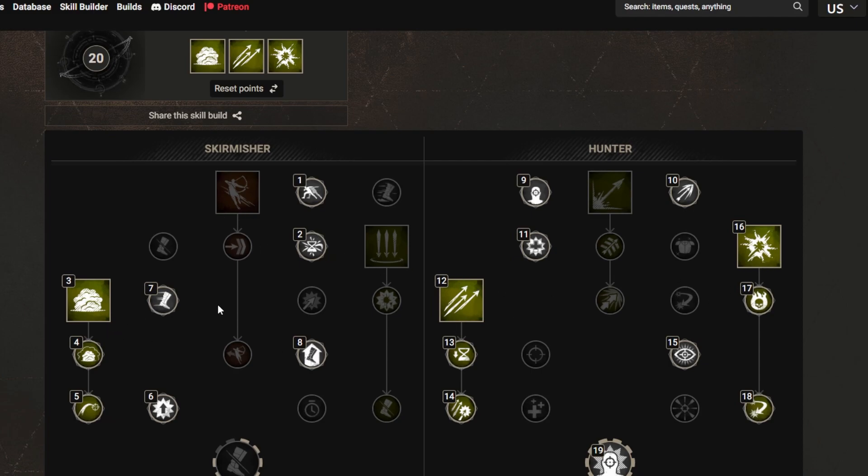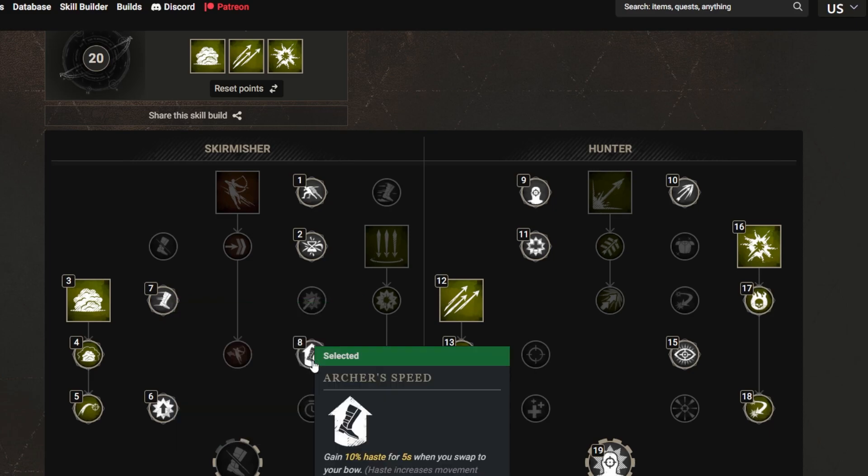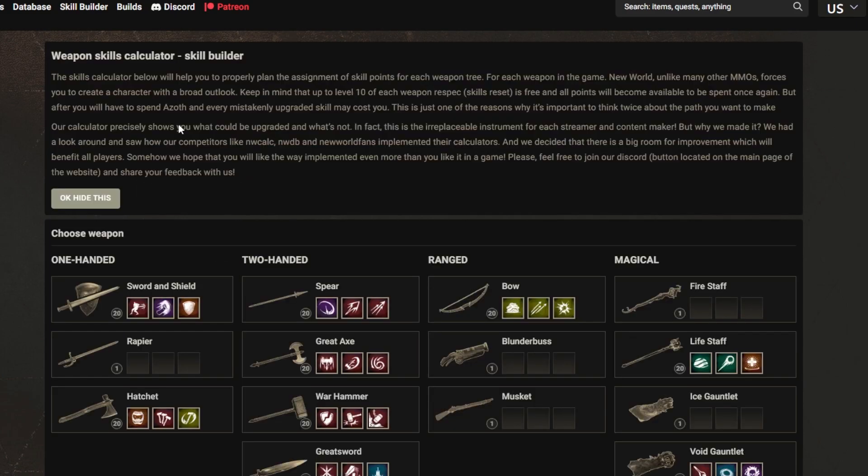You can pair the hatchet with the bow. This is a nice skill tree for the bow for PvE, but you really have to use it if you want to. What you really want is the haste you get from these two passives.